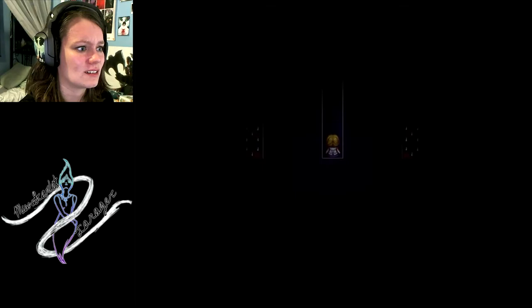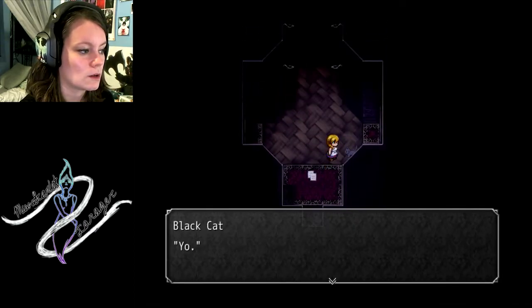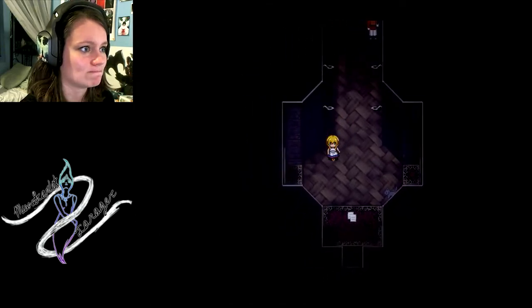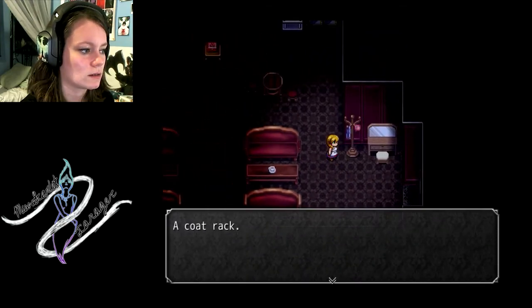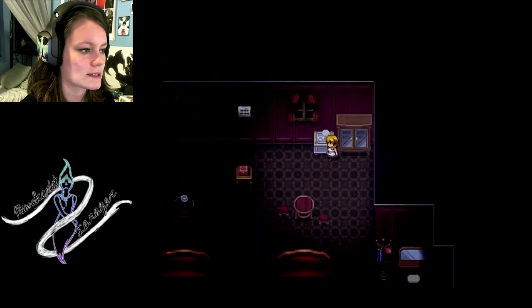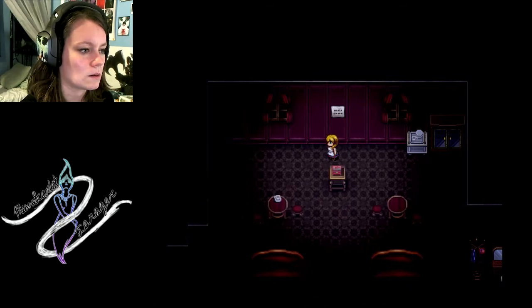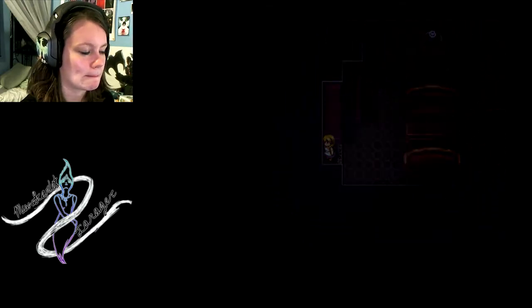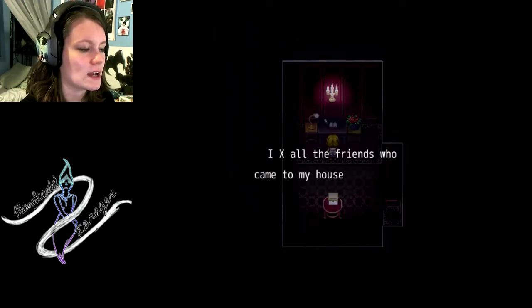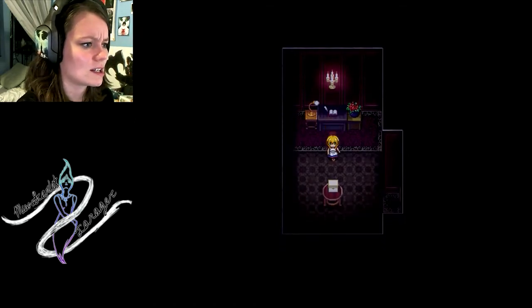Did I do it right? I'm not controlling this — oh, I am, never mind, it's just my buggy controller. Can I have a save point, please? Make sound in four rooms. This place is pretty quiet — it won't be for long. A dresser. Coat rack. Big glass cupboard. Play the music box with 12. It's missing its key. Which is diary — I X all the friends who came to my house after that. They were all eaten by the house. But it wasn't enough. Okay! You're creepy.